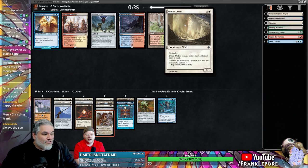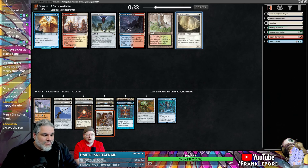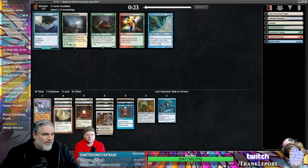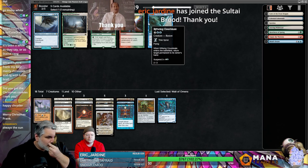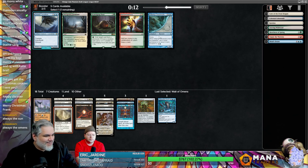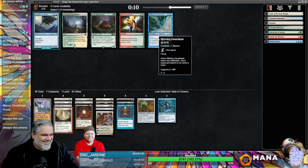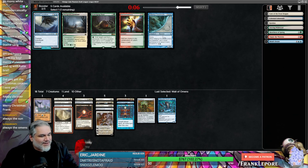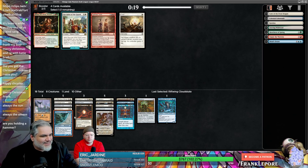Wall of Omens — not terrible. Take the Wall. Inkwell Leviathan came back! Do we have anything that works? I guess Talarian Academy. Eric, thank you for the resub buddy. Oh — I thought 'always the sun' was a response to me saying what's up. I'll take this guy.